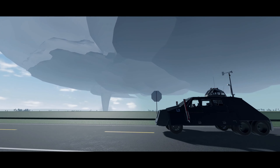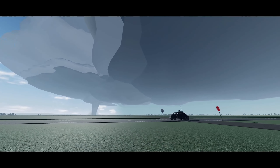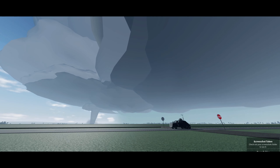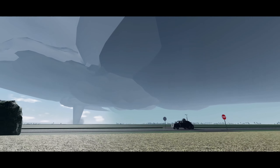This supercell was as textbook as it gets. You could pinpoint every single feature — from the tornado and wall cloud to the clear slot and the forward flank downdraft. The only thing missing here is an RFD, because we have very low precipitation.